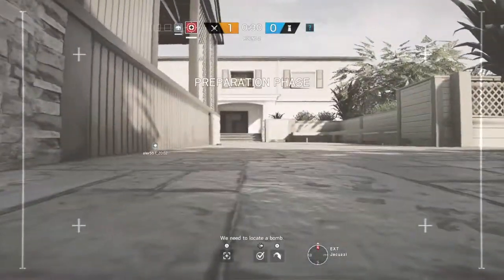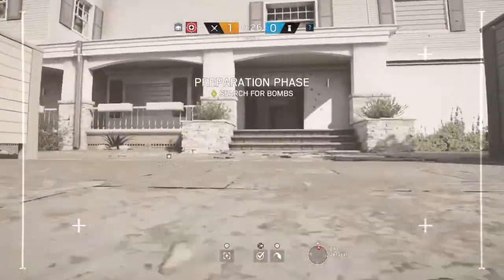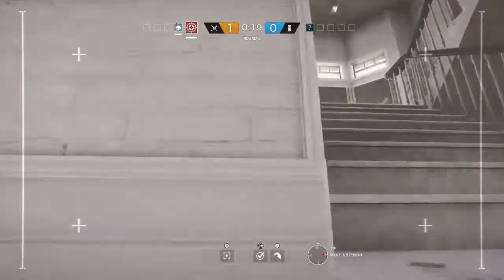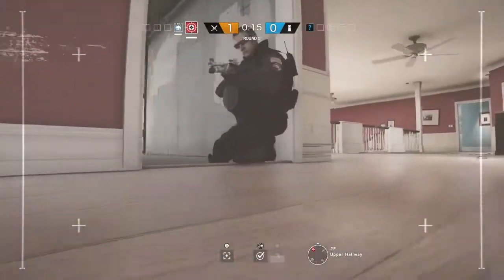Anything below the waist will cost three shots. Anything above the waist will cost two shots. And headshots are always one shot — or anything in the neck or head region. So I thought I'd tell you guys about that hit zone breakdown.